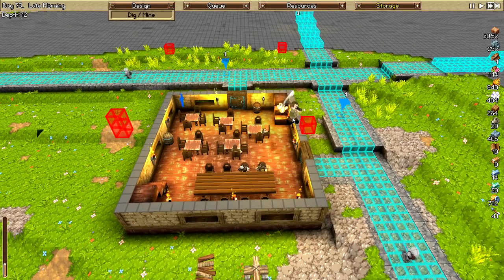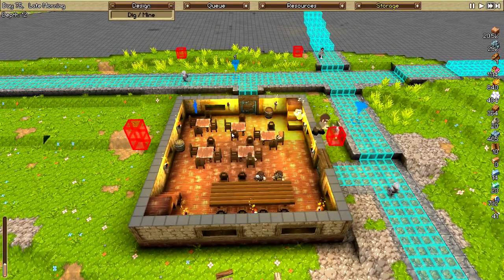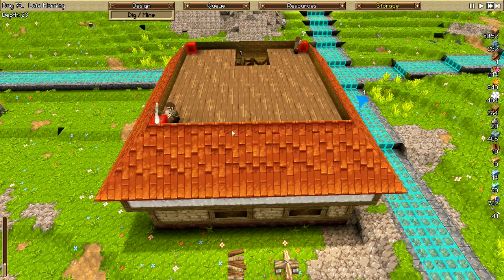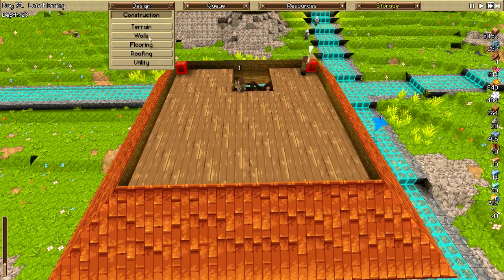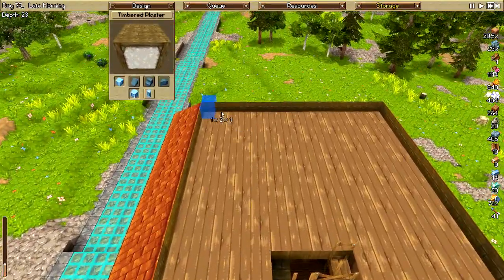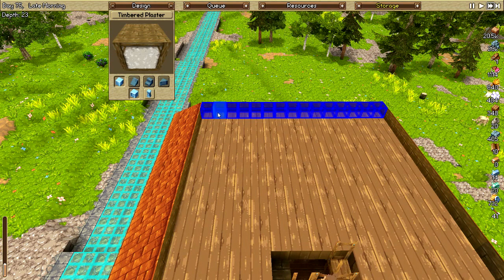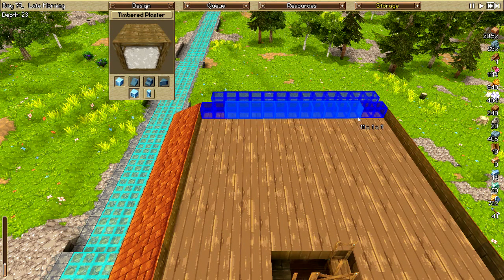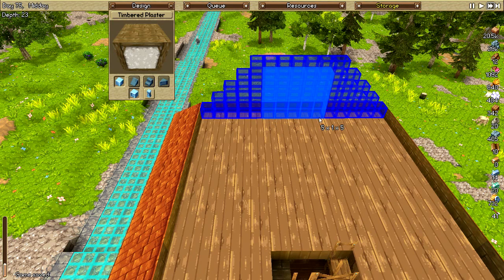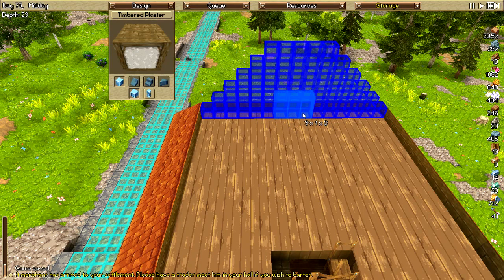Oh, look at those people hanging out in there — there's some people sleeping upstairs, it's going great. So now, construction, walls, timber plaster. What I'm thinking is I will do this and then just continue. I always wish there was some way to have a hotkey for this shape. Come on, almost done.